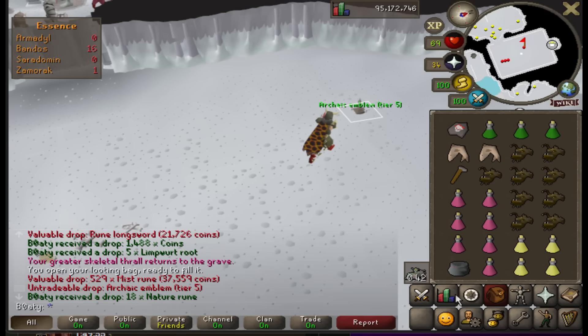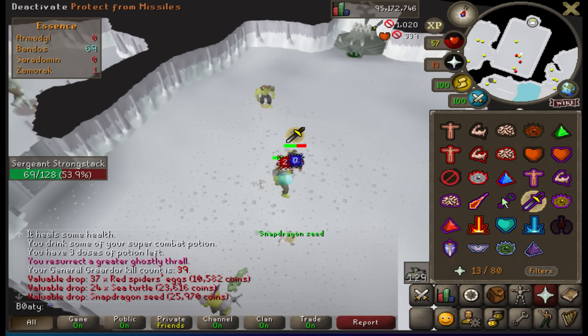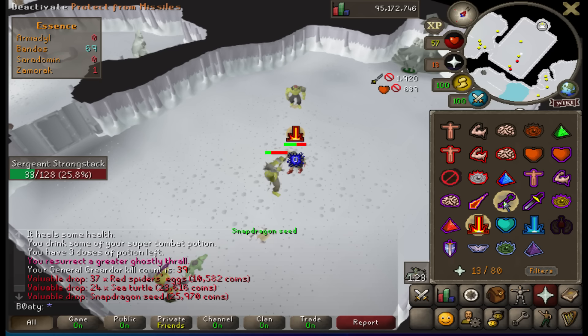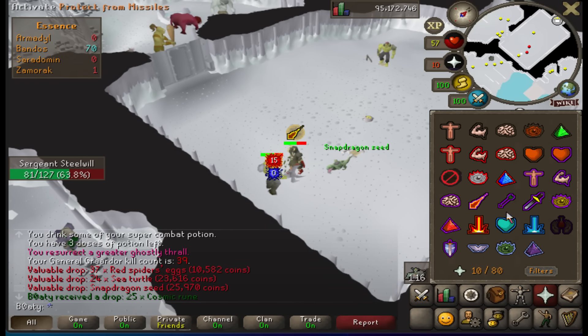And then take that to Duke Sucellus. I just got a supply drop from General Graardor - level 624 or something - and I have shitty red spider eggs and sea turtles. Should have been the sigil of amazing.